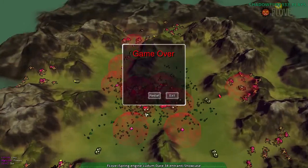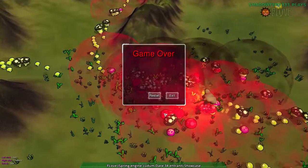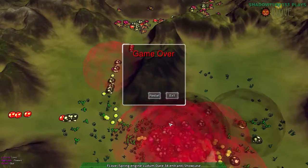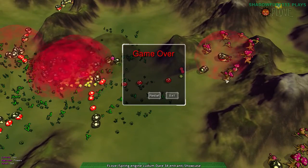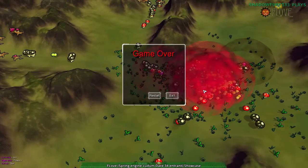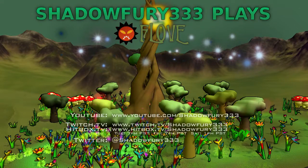Well, that was the Ludum Dare game by Spring Cabal for Ludum Dare 34 — it's called F. Love. You can pick it up for free on the Ludum Dare website. This is at the highest difficulty level. It's a tough game. I don't know if there is any sort of win condition if you get your trees far enough into these mushroom areas — I think it's just a survival game. Anyway, I hope you enjoyed that. Thank you for watching, and have a good night, everyone.